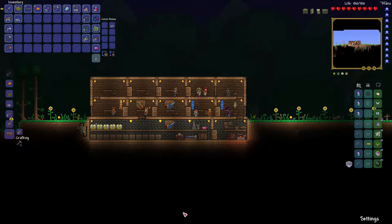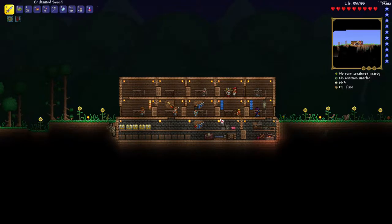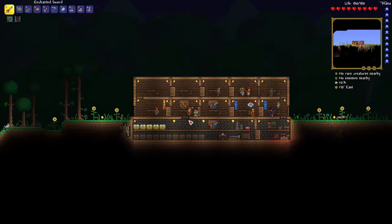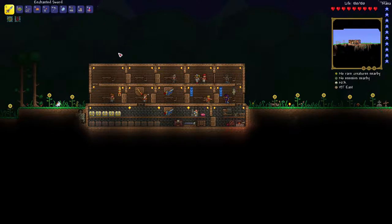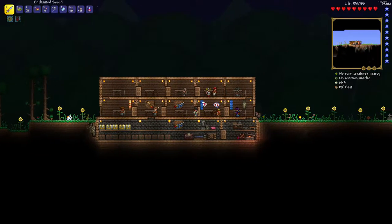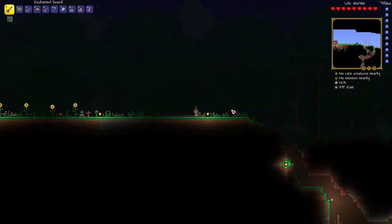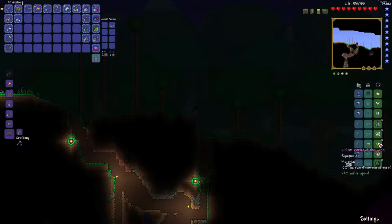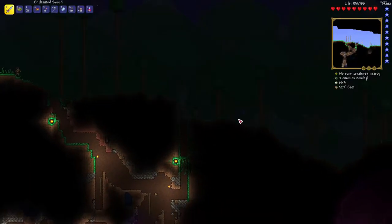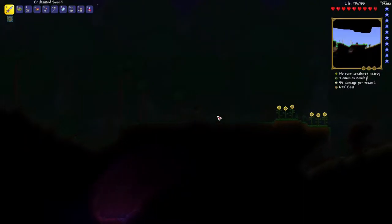Welcome back everybody to Back to Terraria, this is Papa Meerkat. You probably noticed in the last episode my inventory was still filled, plus my piggy bank was still filled. When we went to the jungle I cleared everything up so it's nice and neat again. I replaced the aglet with the anklet of the wind — this has melee speed — I found it in a chest. I didn't do anything except straighten up my inventory, didn't want you guys to see all that.